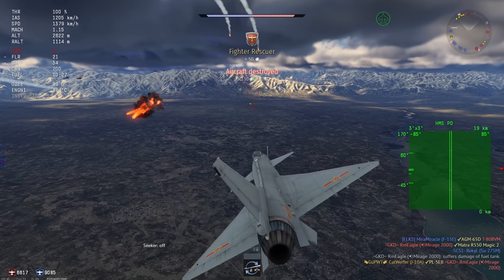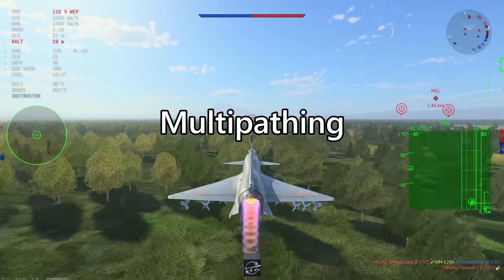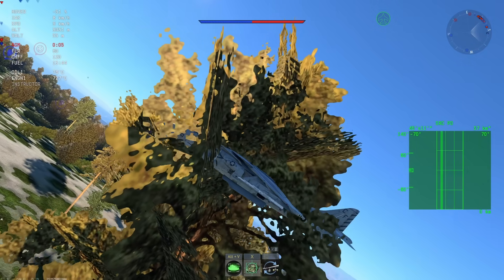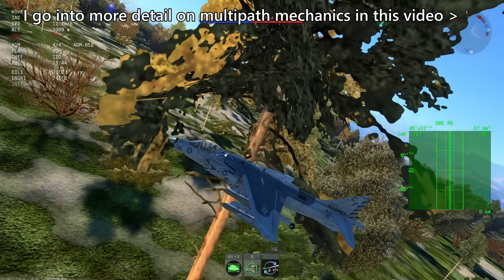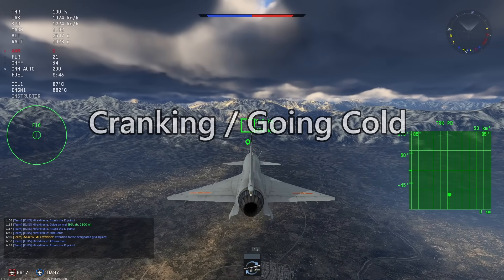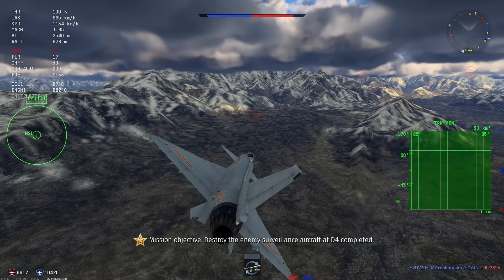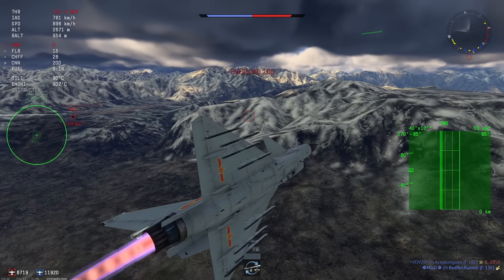Here are some other ways to defeat FOX-3s. Multipathing can work but requires being below 50 meters radar altitude for at least a second, with only a 20-meter tolerance, and a missile launched from a steep angle above may still proxy-fuse on you — plus inconsistent terrain makes this unreliable. Kinetically, you can crank to make the missile bleed energy, or go cold and outrun it — but neither is great since you don't know the missile's energy state, and both put you in an extremely defensive position.